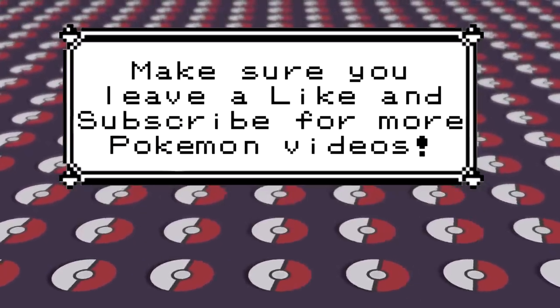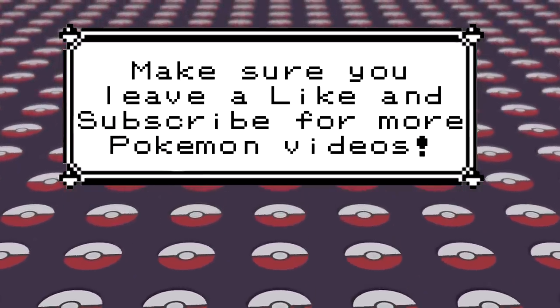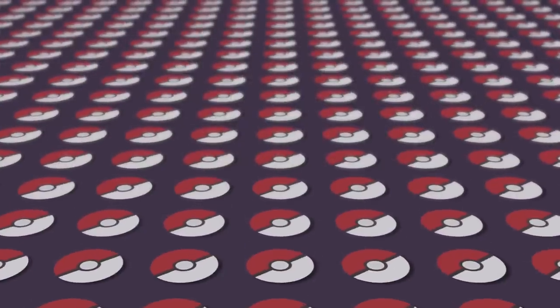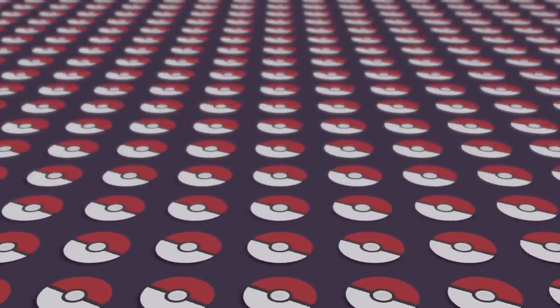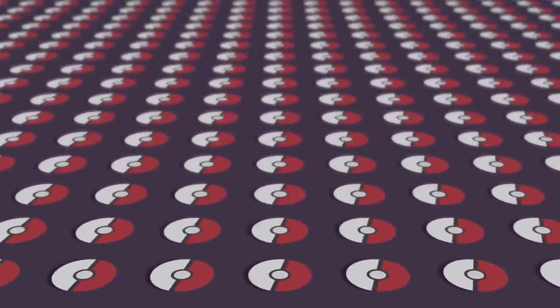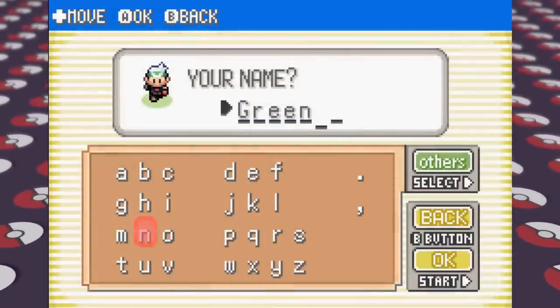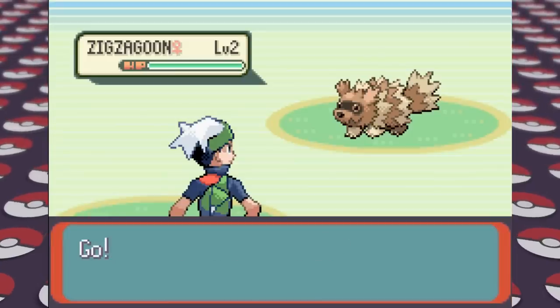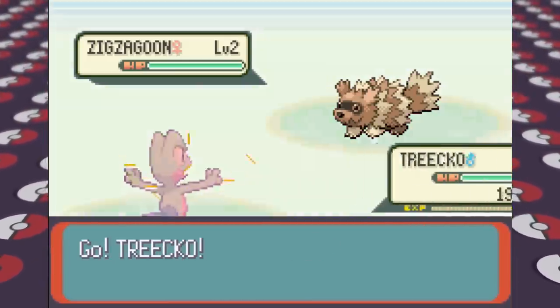With all that out of the way, make sure to like, comment, subscribe, and all that, since it helps the channel a ton. Now let's fire up a brand new save on Pokémon Emerald version and try to beat it doing a Hardcore Nuzlocke of only using green colored Pokémon. To start off, I name our character Green, pick the green border, and then immediately pick Treecko since it is, of course, green. I name it Gex, starting a theme of naming most of our Pokémon after video game characters.